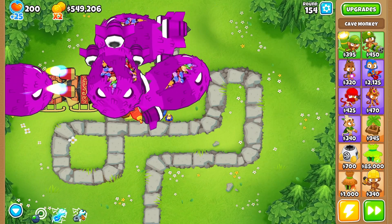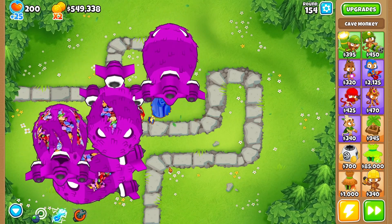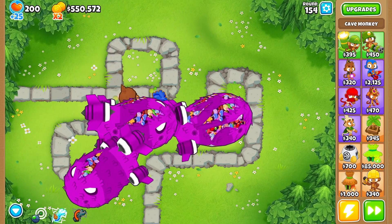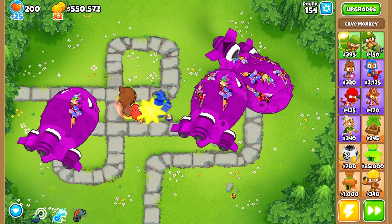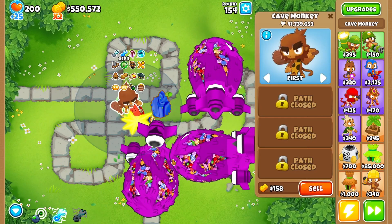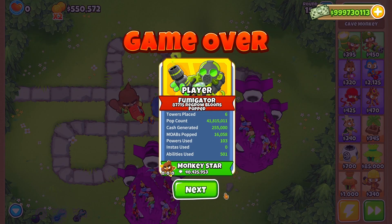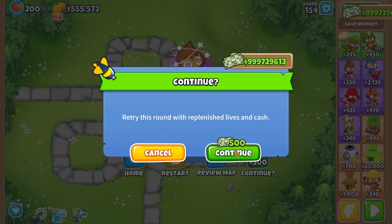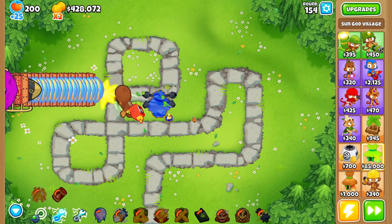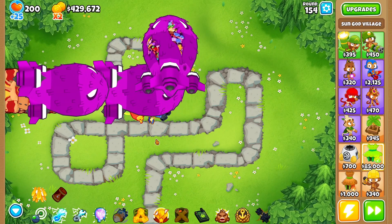Oh no — this might be it. No — yep, that's it. He lasted until round 154. Let's put the abilities back on and see if he can last a little longer. I don't expect him to last too much longer. I mean, he already died with the abilities once because of the RNG, so I don't know if they're going to help too much.